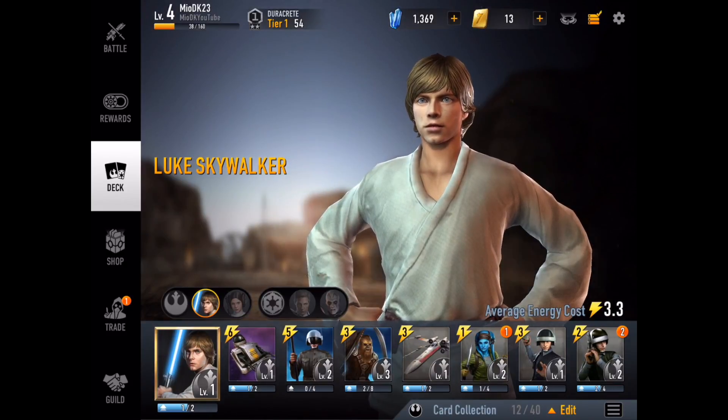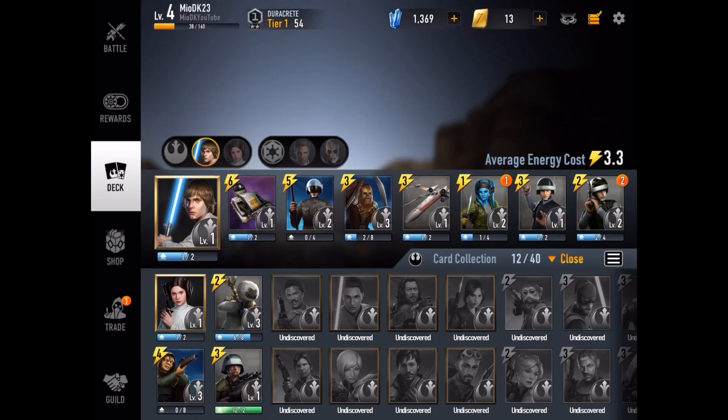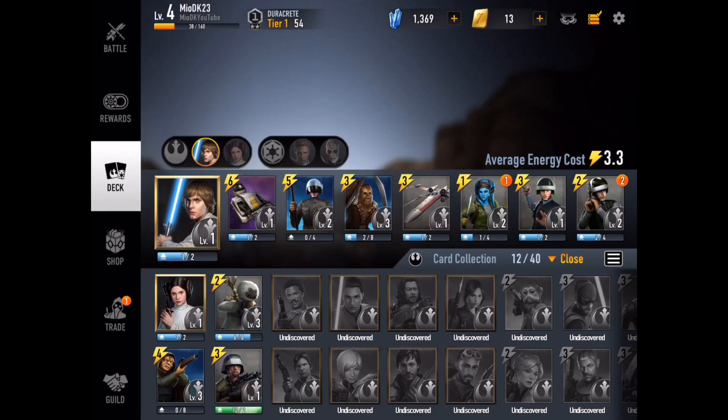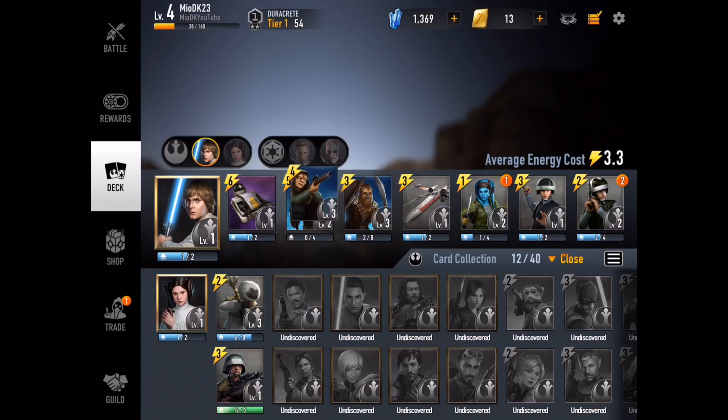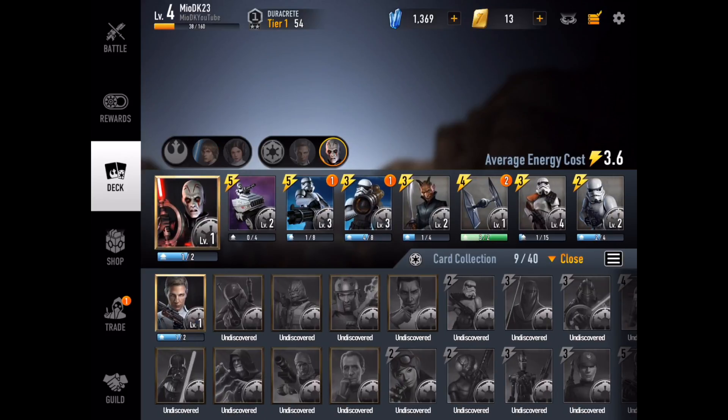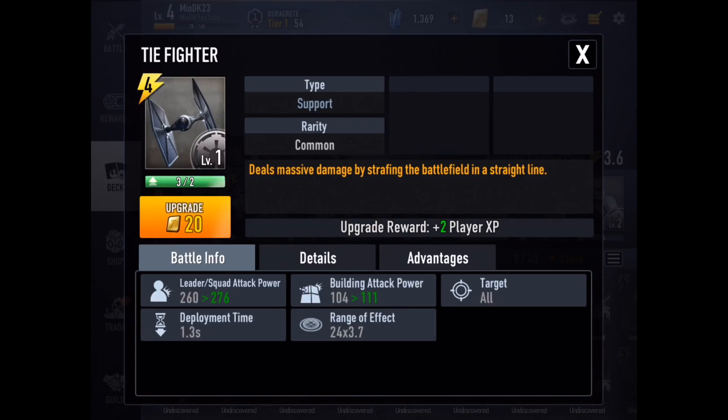There are some small cards I could use. Let me check the light forces — let's edit and you can see you can just drag the hero you want to swap in. For example, the Brazilian Sniper — just drag him in to replace another card. Now you can see the average energy cost is 3.4, which I made a little bit smaller. But the dark forces team is definitely my favorite.